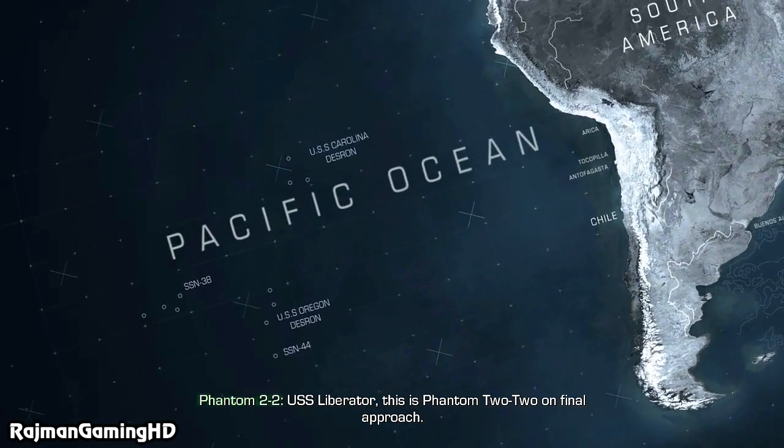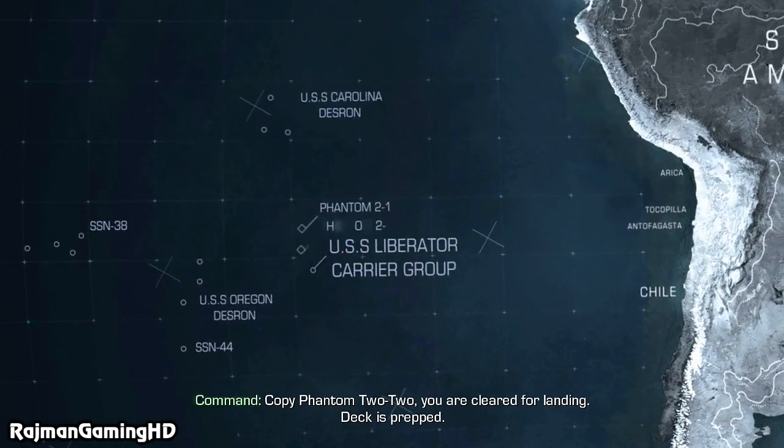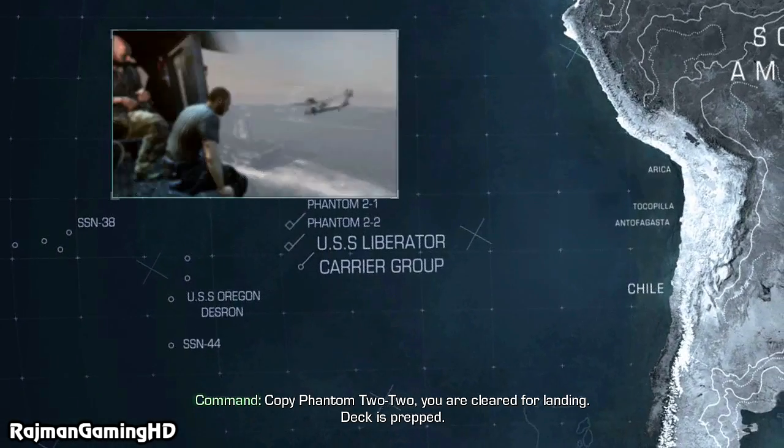USS Liberator, this is Phantom 2-2 on final approach. Copy Phantom 2-2, you are cleared for landing. Deck is prepped.